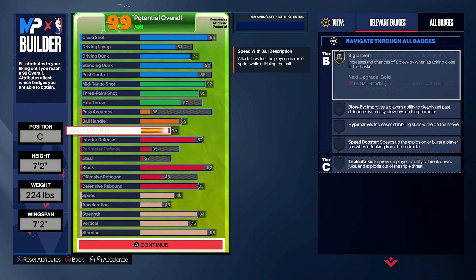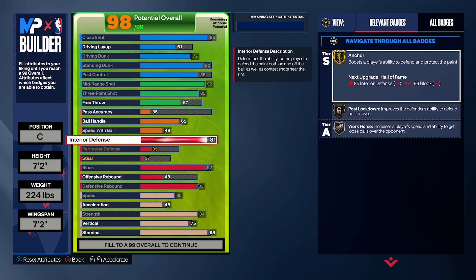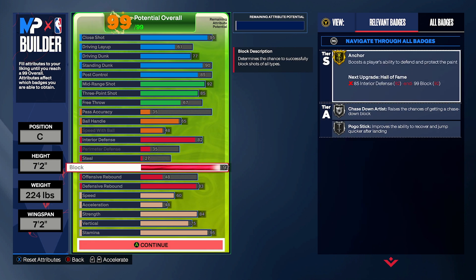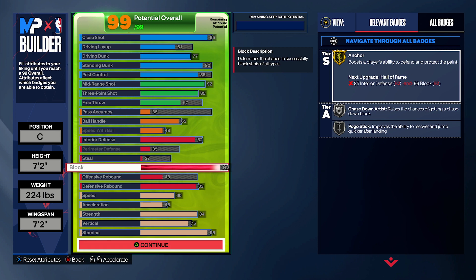Interior defense at 82. We need it for silver Post Lockdown and gold Workhorse. 82 interior defense is surprisingly good — if you're playing against someone that doesn't have post control and is an inside center, that will generally stop them. And then 92 block for gold Anchor, a central badge for locking down the paint.